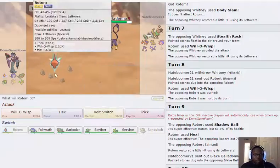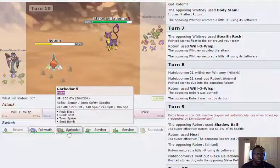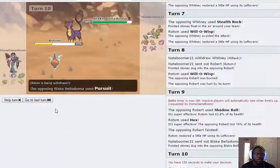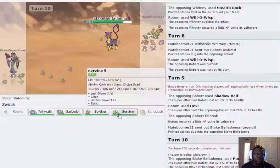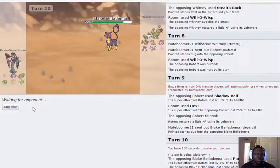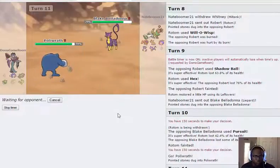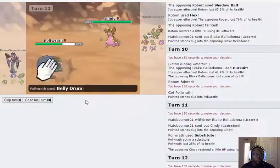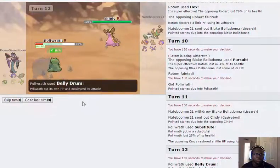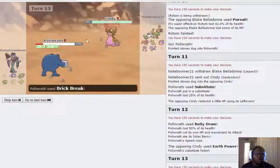I don't know if he has Pursuit. I guess he's like the Dreadflake set. I'm going to go into Polywrath and set up a Substitute. Ideally he goes into Mismagius or something — he goes into Gastrodon and I'll be able to Belly Drum up. He goes for Earth Power, so now the question is does Brick Break kill — and it does.